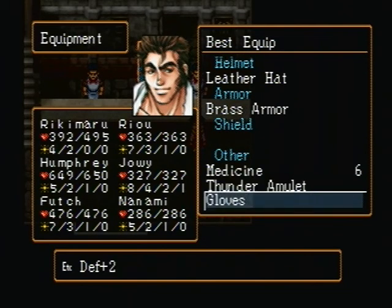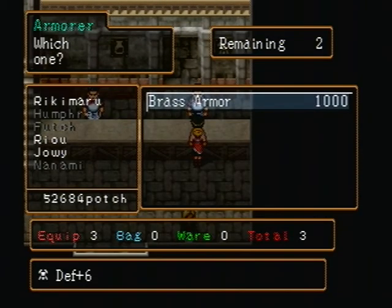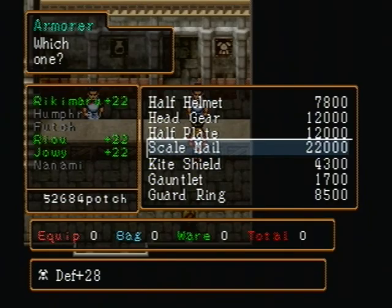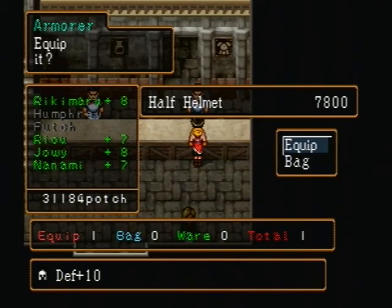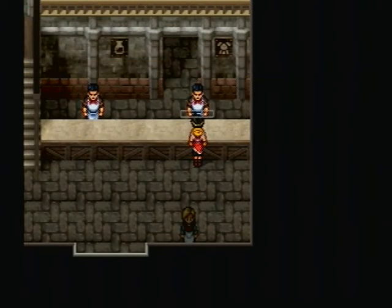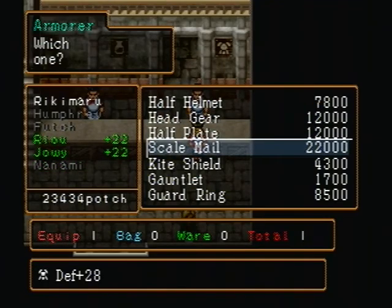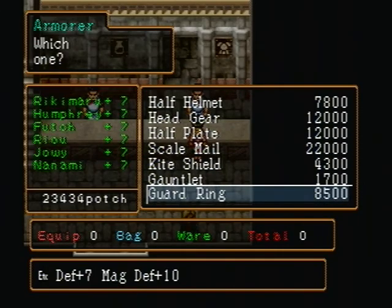I'm going to update Riki Maro's armor. Up ahead we've got an optional boss, and that optional boss is going to cream us because we don't really have decent healing. So we're going to try and beef up all of our defenses as much as possible before we get there. That extra magic defense +10 is really tempting.